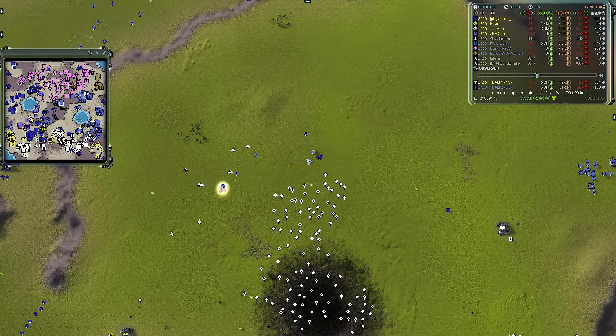Missiles are raining in constantly. PD defenses are being built quickly, but those missiles target the PD first — once PD is down the other units move in. Unfortunately Zum comes in with his nano and gun commander, and the missiles won't stand a chance against a moving target. There are T3 Percivals in the mix with a shield, some Ilshavos, and Titans.